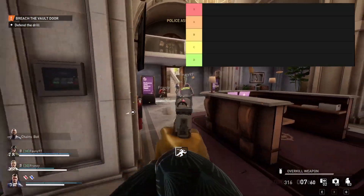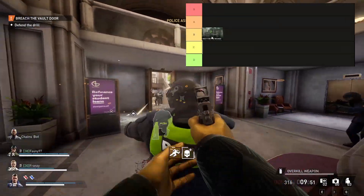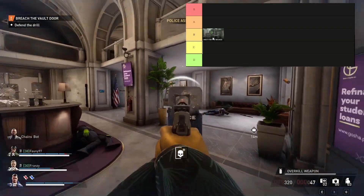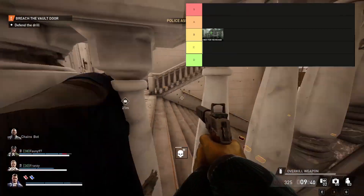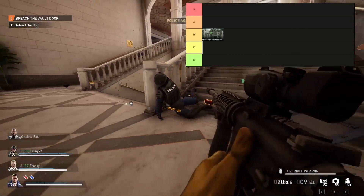Starting off with No Rest for the Wicked, the bank heist we already played in the beta. I think this has good both stealth and loud objectives, but it's not perfect. It lands somewhere on the B tier. Right now I think it's a decent heist but nothing groundbreaking.